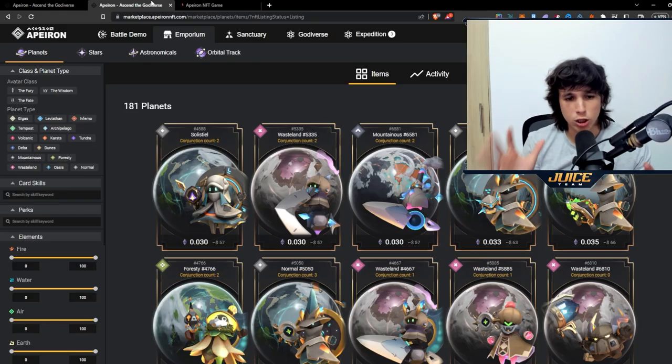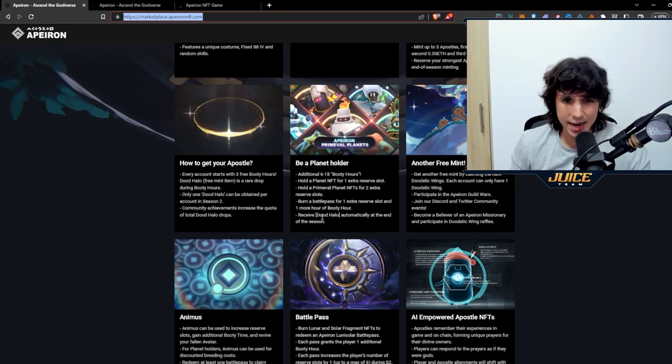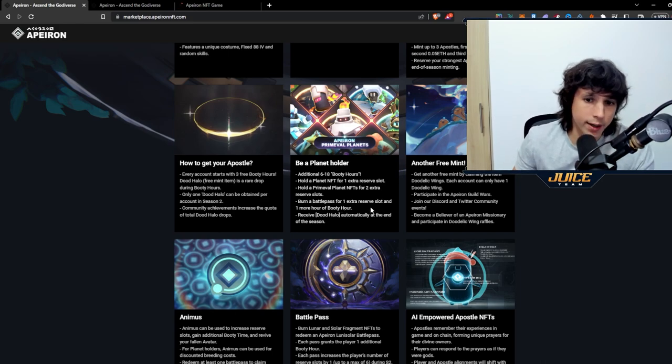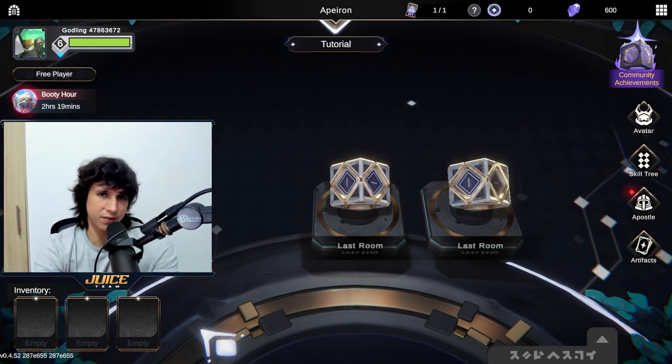You can go to the marketplace - this is on the Polygon network - and buy a planet for 57. These planets give you an additional 6 to 18 hours of Booty Hours. Holding the planet NFT gives you one extra reserve slot. Holding the Primal Planet NFT gives you two extra slots. If you burn a battle pass you get one extra reserve slot and one more Booty Hour. You also receive a Dude Halo automatically at the end of the season if you own a planet.